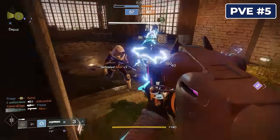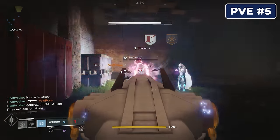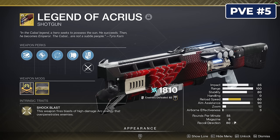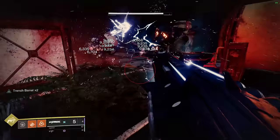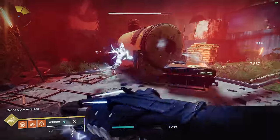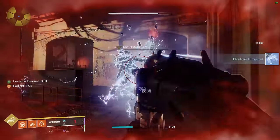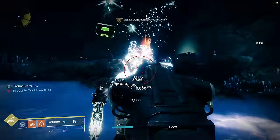At number 5 for PvE, we have a shotgun that dominated PvP in year 1 and then most players basically forgot it even existed until somewhat recently. Legend of Acrius initially came from the Leviathan raid and was the very first raid exotic in Destiny 2. It deals insane damage with each volley of pellets and is one of the highest damage-per-shot weapons in the entire game, making it excellent for burst damage. With the catalyst it holds a lot more ammo in the magazine, and with Trench Barrel it's a top choice for fights where you need to get up close and personal.